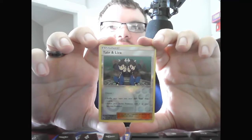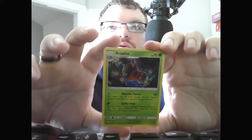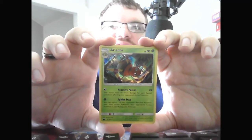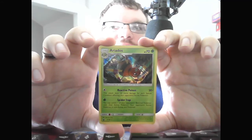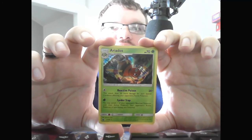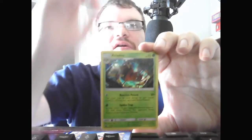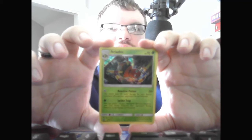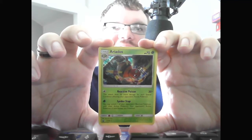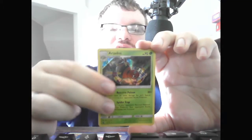There's the Reverse Holo for the pack — Trainer Supporter Tate and Liza. Choose one: shuffle your hand into your deck and then draw five cards, or switch your active Pokemon with one of your bench Pokemon. Ultra Rare Stage 2 Ariados, HP 70 Grass. Reactive Poison, 20+ — does 50 more damage for each special condition on your opponent's active Pokemon. So if poisoned, it would do 70 damage. Spider Trap — you may switch one of your opponent's bench Pokemon with their active Pokemon; your opponent's active Pokemon is now asleep and poisoned. Meaning you could use Spider Trap then Reactive Poison to deal good damage.